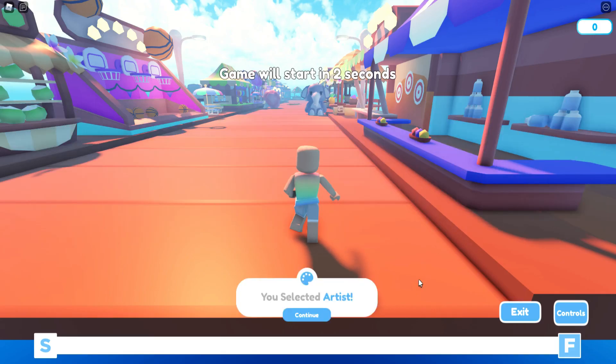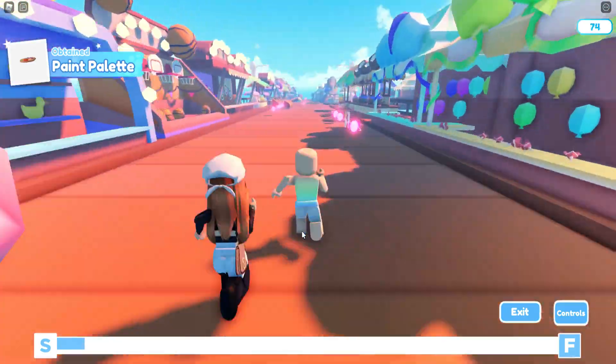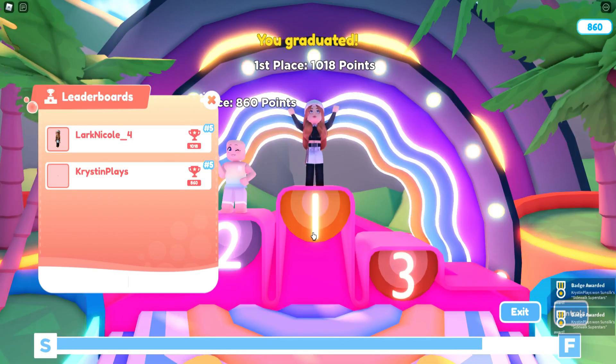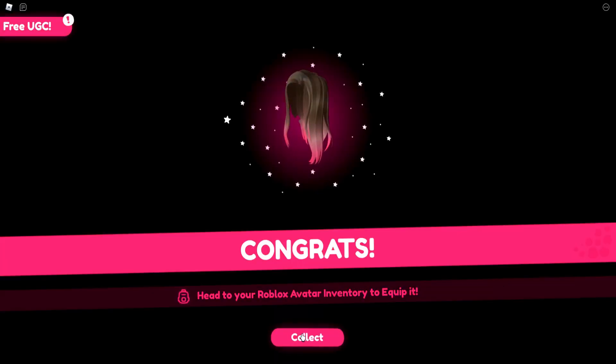For this one, you're just going to need to choose a career. I went with artist and I'm collecting all of my artist tools — the brushes, the easels. Once you complete it, it will say you graduated. You collect coins and it will put you on the pedestal, giving you the new avatar inventory item.